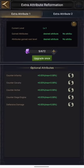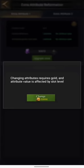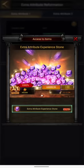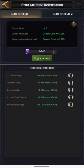Let's go with counter cavalry — it's going to cost me 20,000 gold to set a value. I am doing this for the very first time so I am also learning with you guys, but I have read the documentation and I'm trying to implement what I have learned. Let's consume this gold — you can see that my extra attribute is at level one and the attribute I have gained is 0.03% counter cavalry. In order to improve this value I have to upgrade it, and to upgrade I need extra attribute experience stones. Every time I do this the value is going to increase.